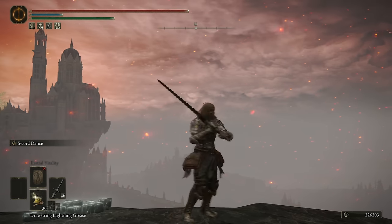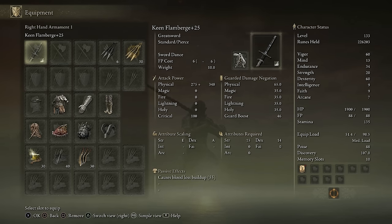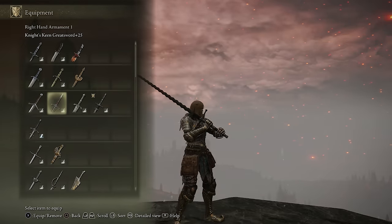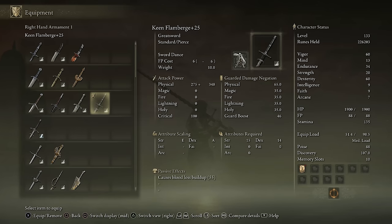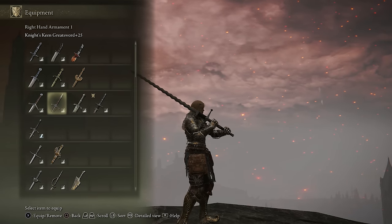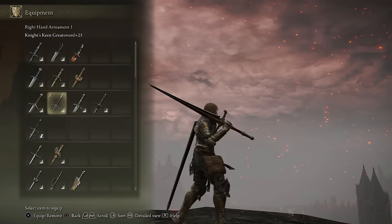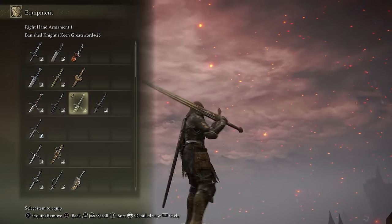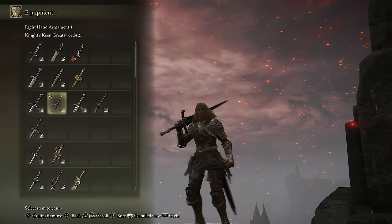The Flamberge is kind of my least favorite — it doesn't have any thrust attack and doesn't get the jumping R1 to R1 combo that the Knights and Banished Knight get, so it lacks that burst damage. On a pure dexterity build it's definitely not my favorite, though on an arcane build it has good bloodloss buildup. In terms of pure dexterity, the winner is the Knight's Greatsword. It has the exact same AR as the Banished Knight Greatsword but definitely more range, so that added bonus pushes it over the edge.